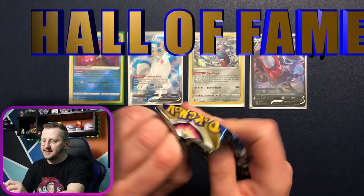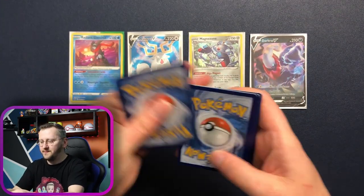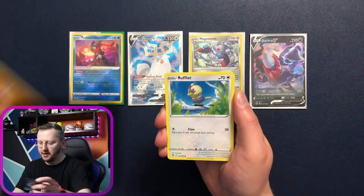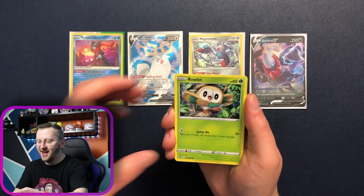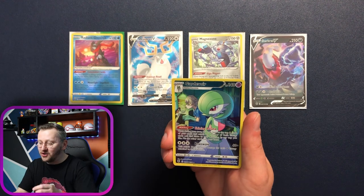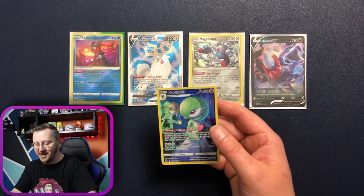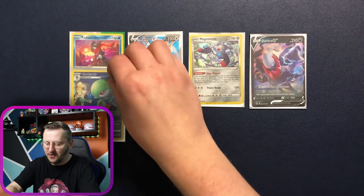A code card for my Dynamax team. We have Kamado, Hisuian Overqwil, Energy Lotto, Energy, Rufflet, Ponyta, Chatot, Bronzor. We have a Trainer Gallery — a gorgeous Gardevoir! And a Shaymin! Our first Trainer Gallery card from Astro Radiance — amazing!